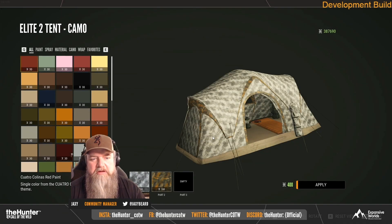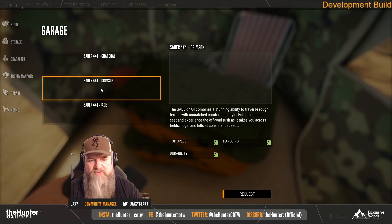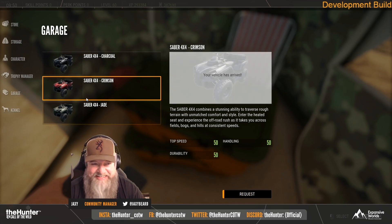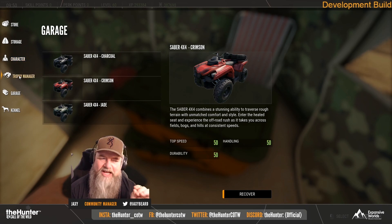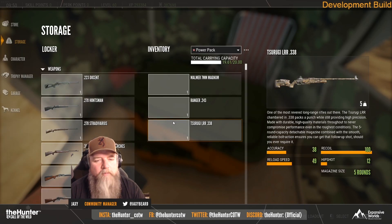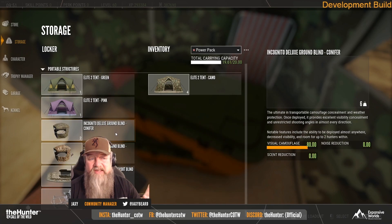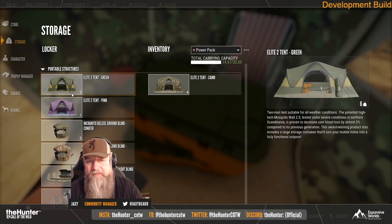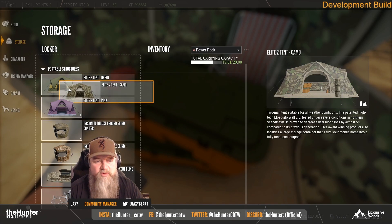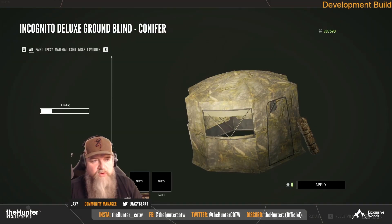Jacksy also confirmed that decoys are coming out for magpie geese in this update — that's how you're going to be hunting them. The .223 is getting a buff, which is a massive one. When the .223 first came out, a lot of people complained it was very weak. I tested this quite a lot myself, going out shooting whitetail at over 400 meters. It was really hard — you had to be very precise. So it's getting a buff now and will be stronger.